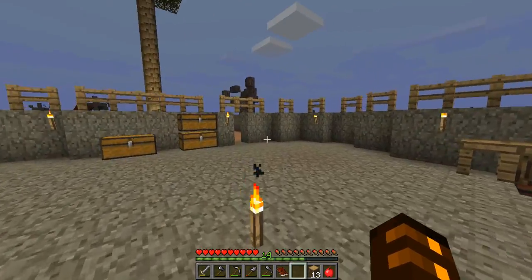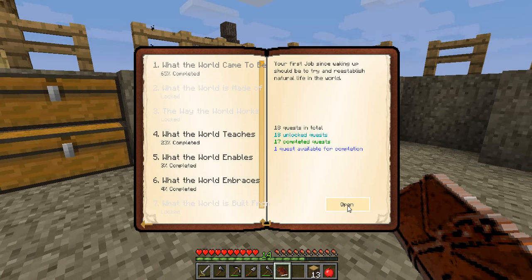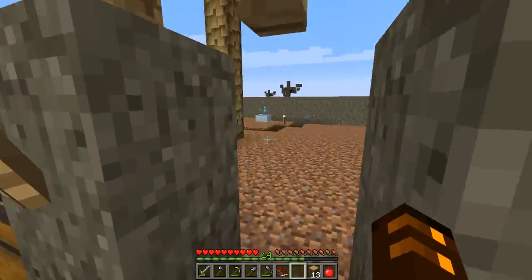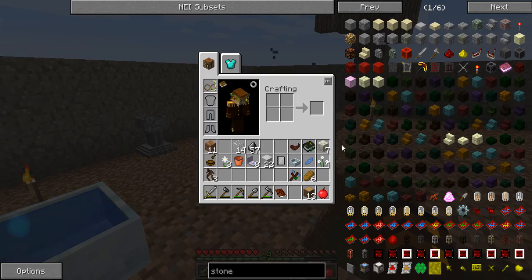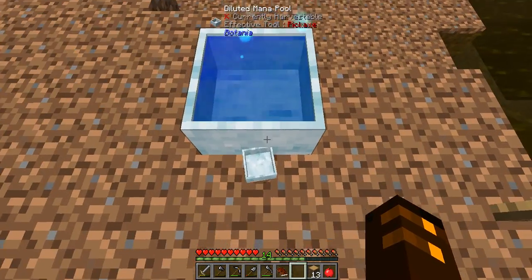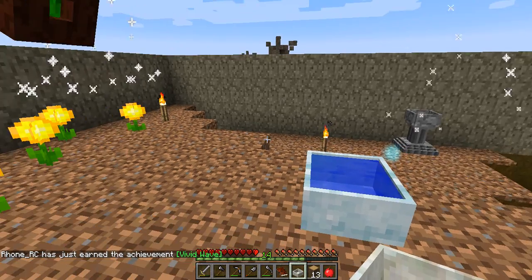As you can see we've got another tree that's grown over here, but before we get into that, we're going to finish off a quest that we started last episode — from what the world came to be. We had made the diluted mana pool and the mana spreader. The diluted mana pool has actually filled up while we've been away, and that means it's now ready to make a proper mana pool. So we take the second diluted mana pool that we made and throw that in there, and we get a mana pool!